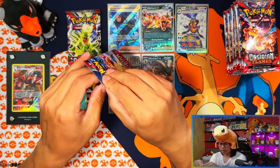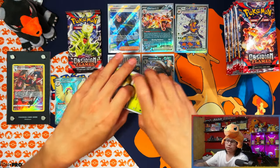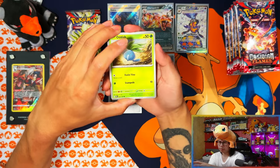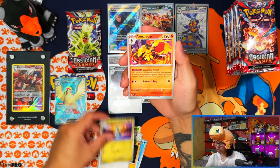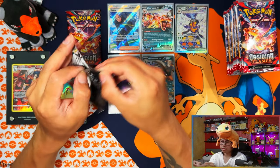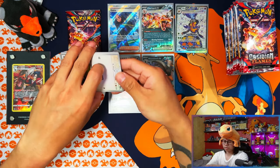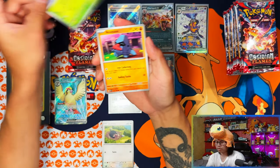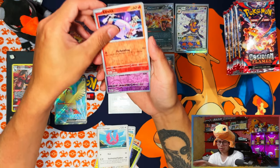Three packs left from the last booster bundle. I think the only one I'm missing now is the Charizard Terraform full art - I have a feeling I won't be pulling it here. I might get lucky in my booster boxes, I've still got three to open. Imagine pulling every Charizard in one video - the full art, the special illustration rare, and the gold card all in one video.